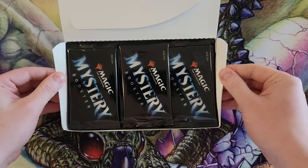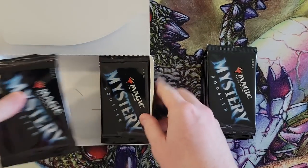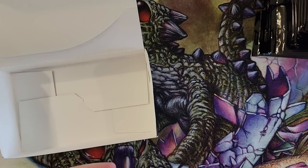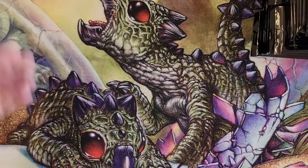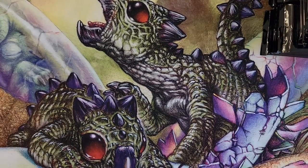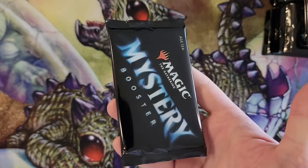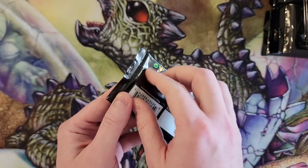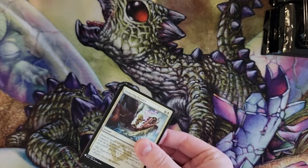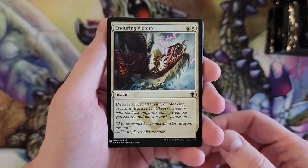When there are a ton of uncommons that are like five to fifteen dollars, it's kind of crazy. Obviously, due to the sheer size of the set, I have a hard time going into one of these being like I might pull a Mana Crypt or I might pull a Rhystic Study. Rhystic Study is just one of like a thousand plus commons inside this set.